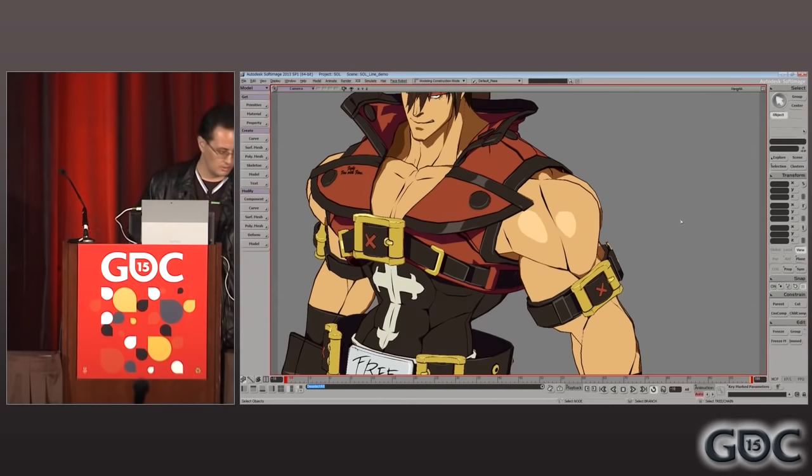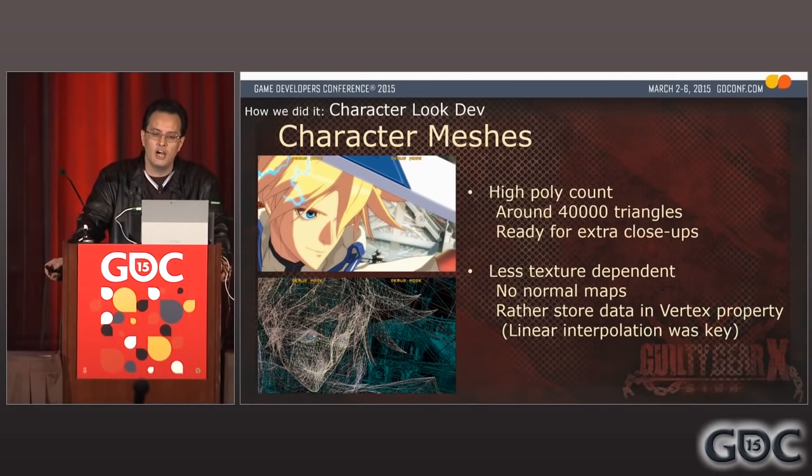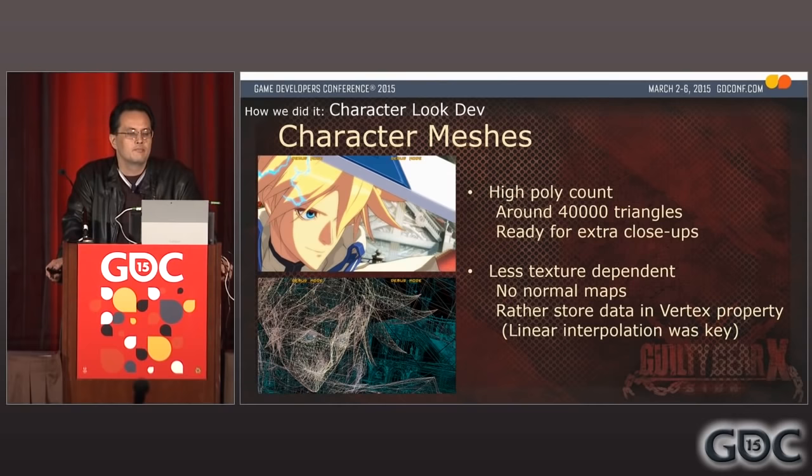The models have a fairly high polycount — around 40,000 triangles on average. We knew we were going to do extra close-ups in cutscenes, so the models had to hold up even at extremely close distance. Details were directly modeled in with geometry. What may be special about the character models in Guilty Gear Xrd is that they are very texture independent. Unlike average 3D games, we do not use textures such as normal maps for our characters. Instead, we use vertex properties such as vertex normals, vertex colors, and UV coordinates a lot to store data. The reason is the extra close-ups — pixel data can get jaggy at super close-ups, whereas vertex properties are linearly interpolated between vertices, which is completely resolution independent.